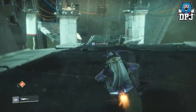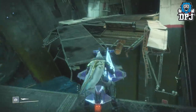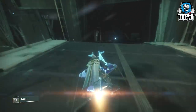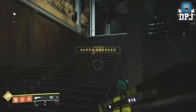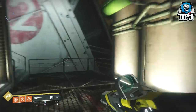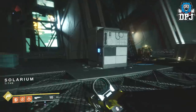Let's go across this bridge — hopefully I don't fall off. Then you want to go into the room on your left right here, and jump off your Sparrow. We want to go into this room right here — the Solarium.